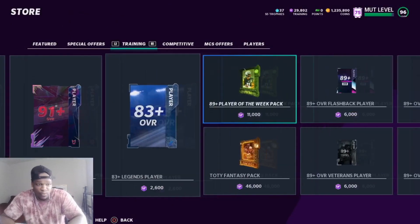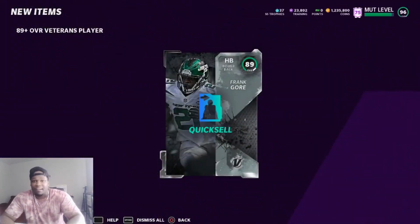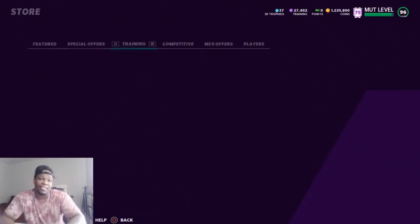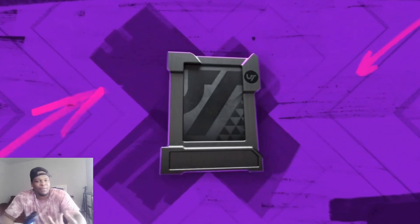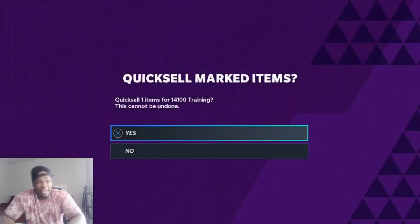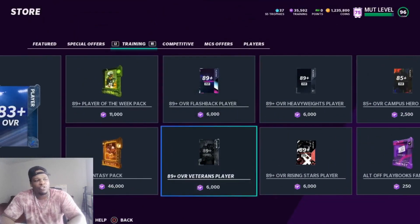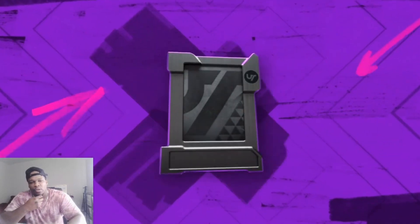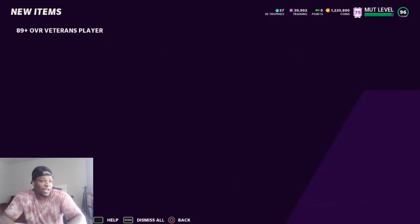We went four 89s in a row. I suggest if you can't afford to lose the training, do not try this. I'm five 89s in — EA's like, you ain't did your daily objective. It's looking ugly. That's superstitious, I could be wrong. We got a 95 and a 93. I'm gonna quick sell the 93 because we want to pull some heat. If you started with a lot of training I think you can make this work, you're just going to get some dry spells.